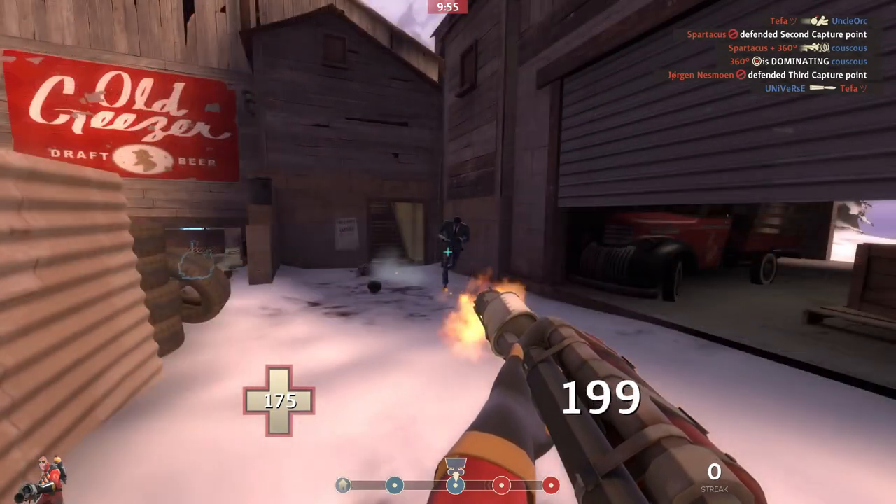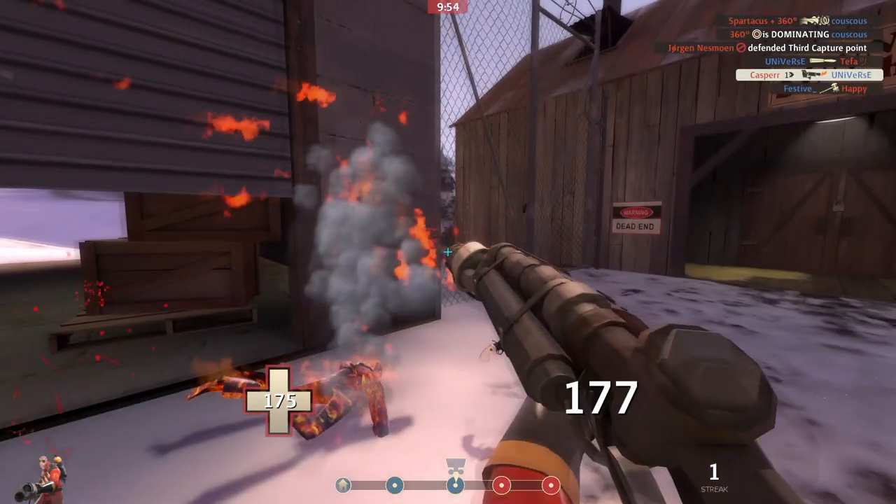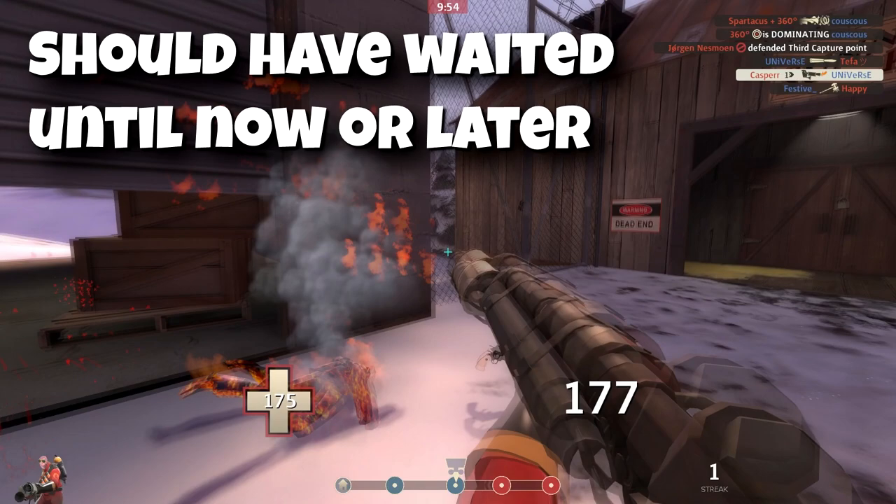When this guy saw me, he should have made sure that he wasn't disguising and just stayed undisguised, or waited until his dead ringer had been set off and then tried to disguise. I am playing pyro so I probably would have killed him either way, but this is definitely something that you need to know not to do.